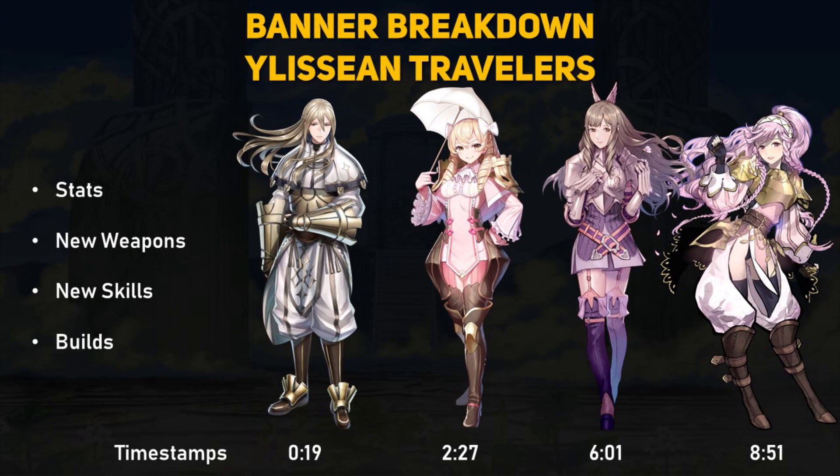The Elysian Traveler's banner features four heroes from Fire Emblem Awakening: Libra, Maribel, Sumia, and Olivia again, but this time she's flying in the sky. In this banner breakdown, we'll talk about each unit's stats, any new weapons and skills they may have, and a few builds you can try out if you summon any of these units. The timestamps are at the bottom, so let's begin.